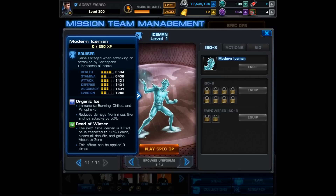He has Organic Ice, is immune to burning, chilled, and pyrophoric, and reduces damage from most fire and ice attacks by 50%. He also has Dead of Winter — the next time Iceman is KO'd, he is restored to 10% health, clears all debuffs, and gains Absolute Zero. The interesting thing about this effect is it can be applied three times, so Iceman may be a pain to kill.